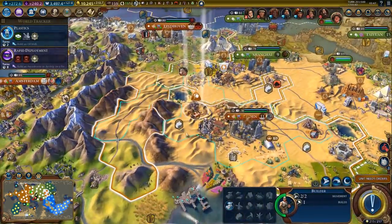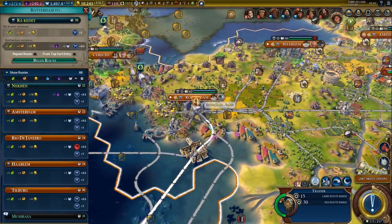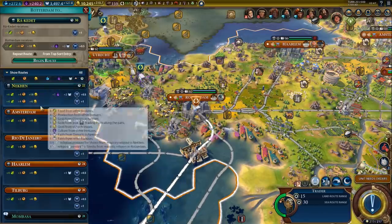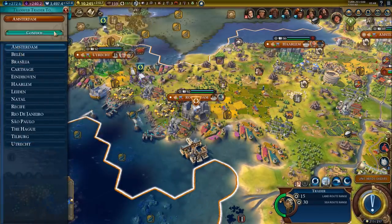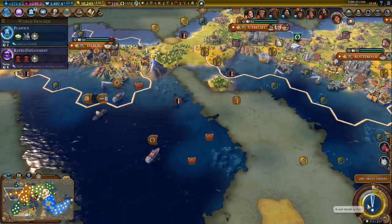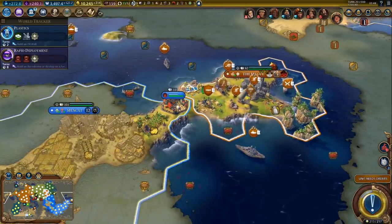Let's grab the polder and one more fancy improvement. There's another trade route - Rotterdam, just send it to Egypt. We could send it from Amsterdam, which at this point might be a slightly better idea - we'll get a few more hammers, might save us one turn. Remove the jungle - that saved us two turns.